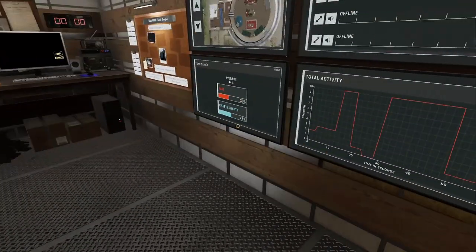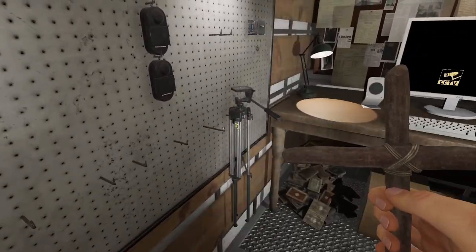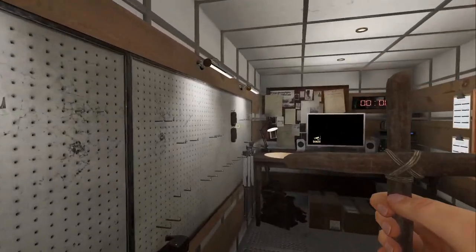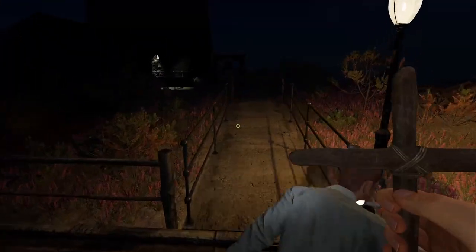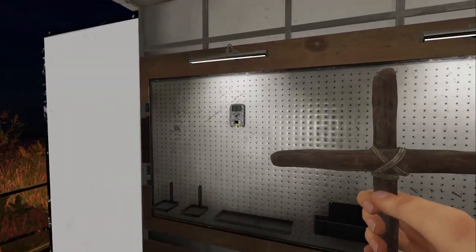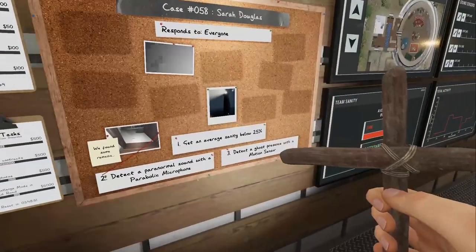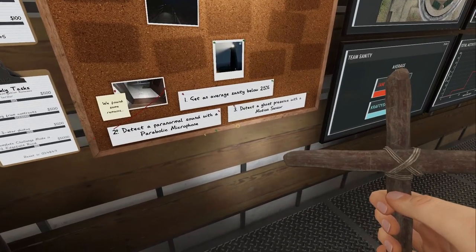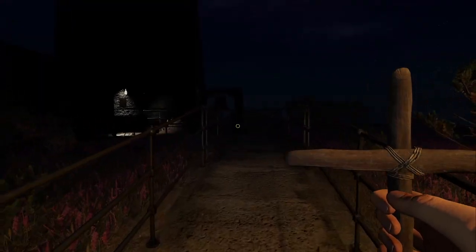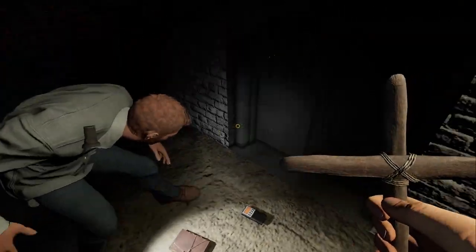Might be in that bathroom. You also took a picture of the remains — that's funny. Grab the dots — those are dots right there on the wall. That right there, those are dots. That's a motion sensor. Actually, what's our goal? That is a motion sensor — where are the dots? Did we not bring the dots? I thought I did. They must have already grabbed it — they're like little pens. Detect a paranormal sound with a microphone. Oh well, we need the motion sensor anyway.